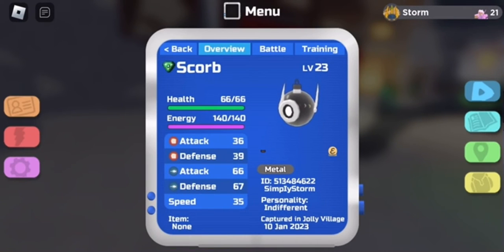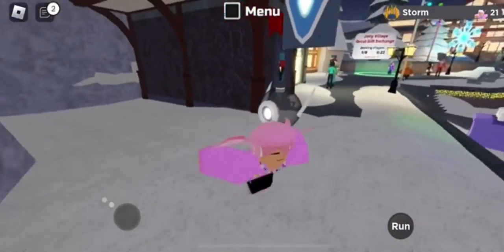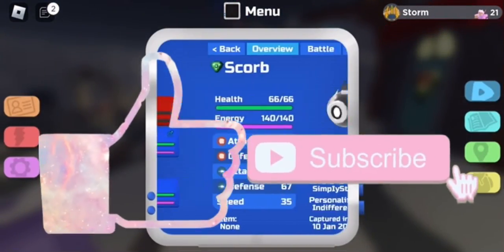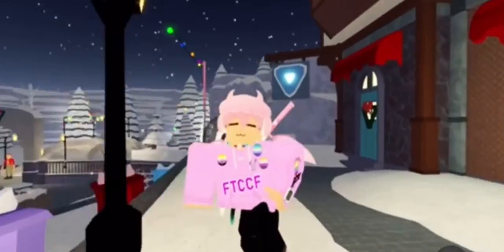I think it looks really good. That's how you get the Scorb — the stats are pretty good and decent for being caught, and battle's fine, you just need to teach it more moves. But besides that, that's how you get the Glass Scorb. If this was helpful, make sure to leave a like and subscribe, and don't forget to turn on post notifications. I'll see you guys in the next one.